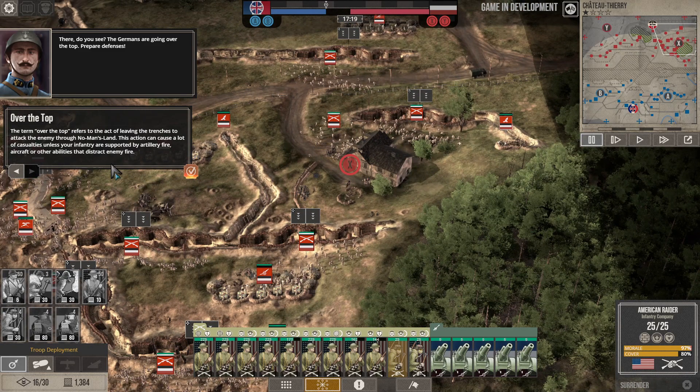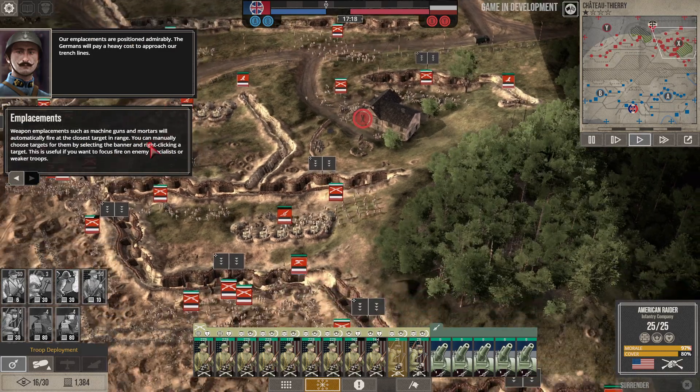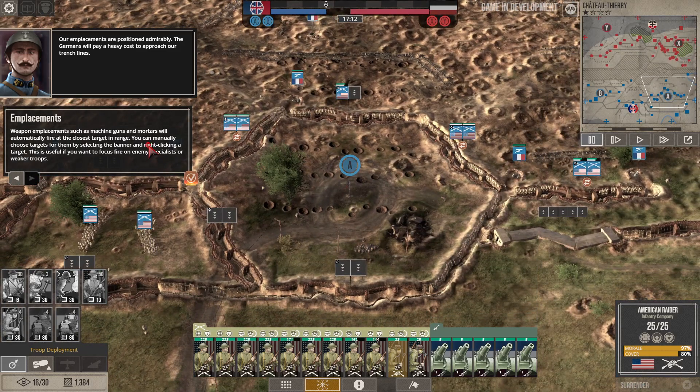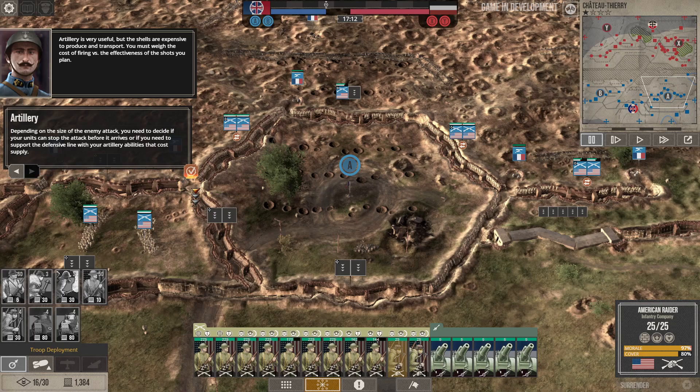The Germans are going over the top! The term 'over the top' refers to the act of leaving the trenches to attack the enemy. Our emplacements are positioned admirably — the Germans will pay a heavy cost to approach our trench line. The artillery is very useful, but shells are expensive to produce and transport. You must weigh the cost of firing versus the effectiveness of the shots you plan, and decide if your units can stop the attack before it arrives or if you need to support the defensive lines with artillery.